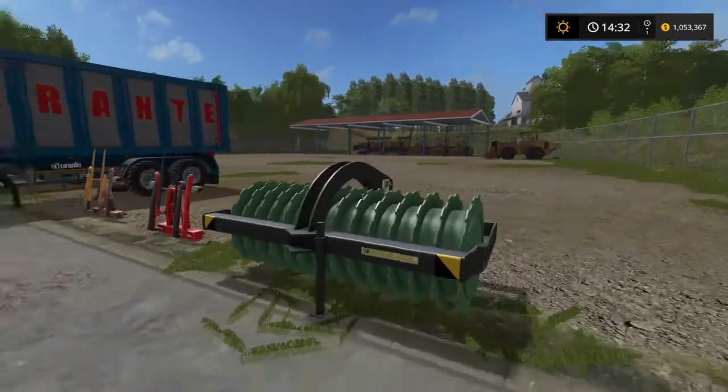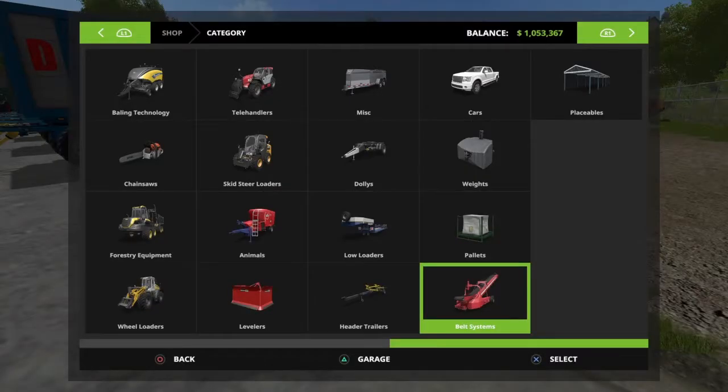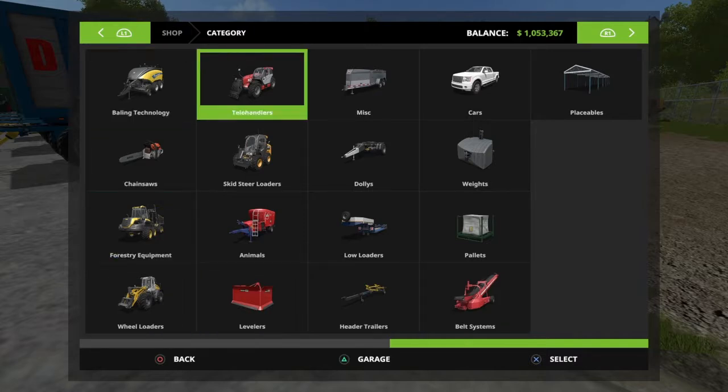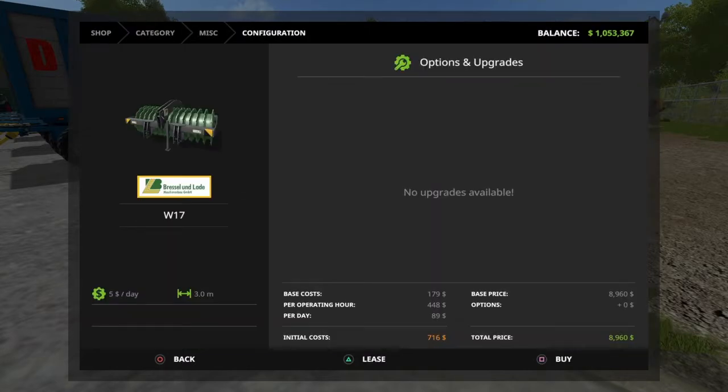We'll start off with this one here — this is the Bristle und Laid. We'll go into the store; for some reason it's under miscellaneous. Bristle und Laid W17 — it's a silage compactor, or whatever you want to call it. They're very useful things, help to compact the silage that bit quicker.